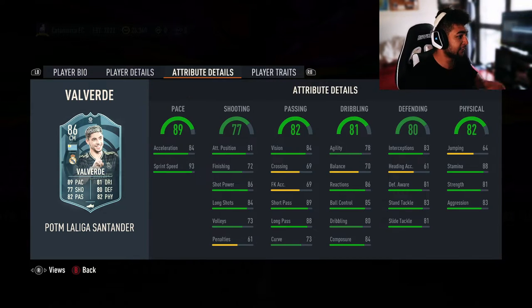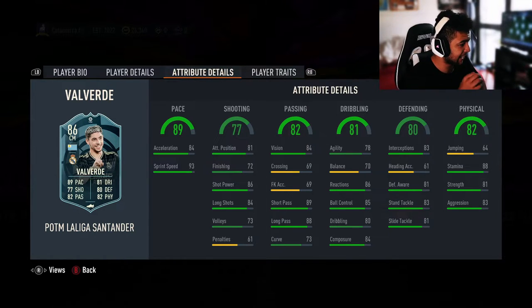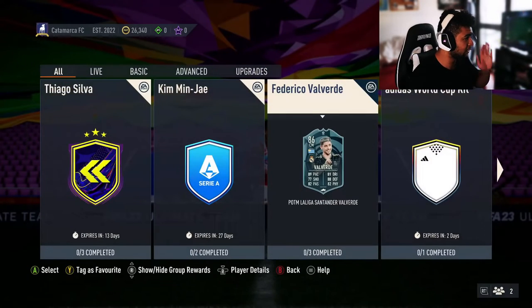High/high work rate, six foot tall, three-star four-star, not bad. His in-game stats are nuts — as you can see 93 sprint speed, 84 acceleration, which is great when attacking. He's also got 84 composure, 89 short passing, 88 long passing. Decent shooting, decent everything. Stamina's good as well. Balance could be pushed up a bit with an engine chemistry style.